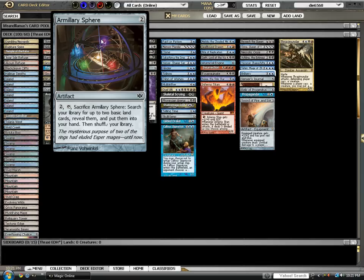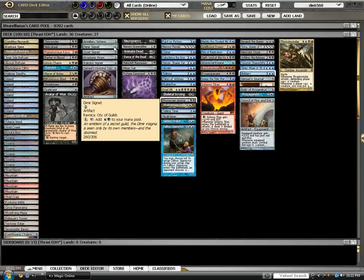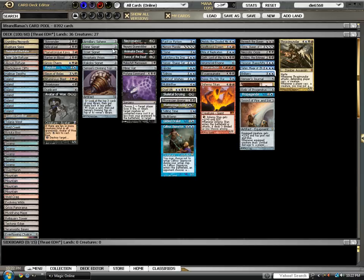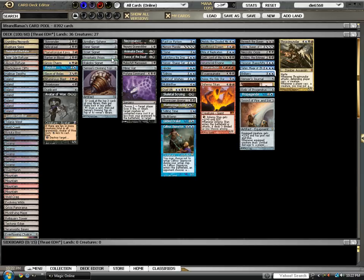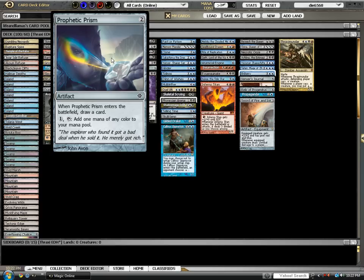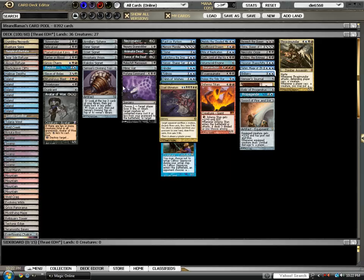For two colorless it's an artifact. For two, you can tap it to sacrifice it, search your library for up to two basic land cards, reveal them, put them into your hand, then shuffle your library. Unless you're playing a pure artifact deck like Karn, it goes into your deck immediately. All of the Signets for the colors — Dimir, Izzet, and Rakdos. Prophetic Prism came out of Rise of the Eldrazi — comes into play, you draw a card, and one tap adds mana of any color. This is great for casting cards like Cruel Ultimatum.